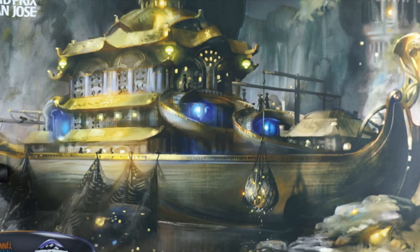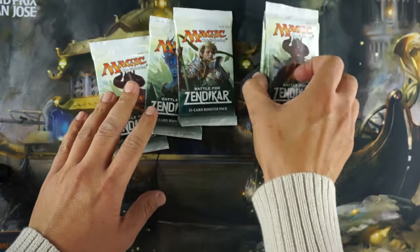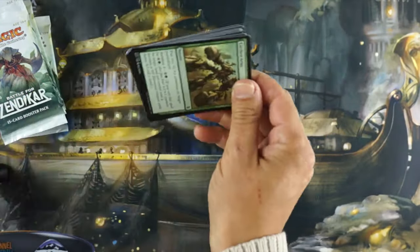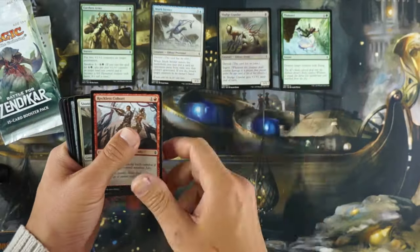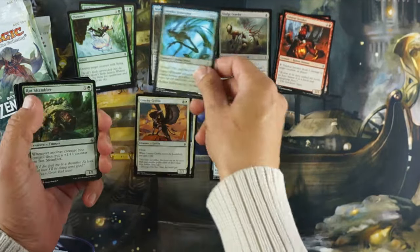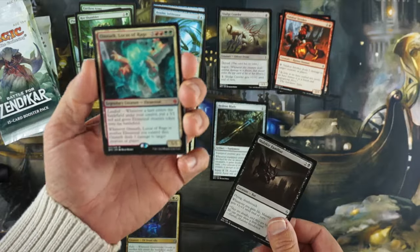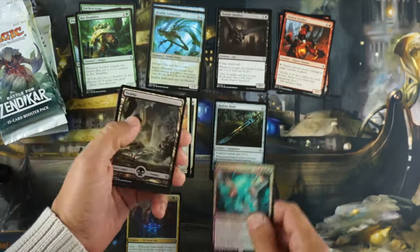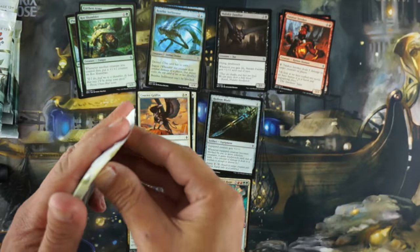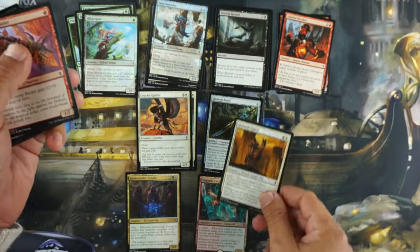Today is probably our last Battle for Zendikar thing for a while because Oath of the Gatewatch is about to come out. But because of GP Oakland I want to do a sealed, so six packs — open them all. I like to separate them by color first, it just makes it a lot easier. There's colorless and devoid but we still go by what the mana symbol says. Multicolor we'll put down here — look at that, Omnath!